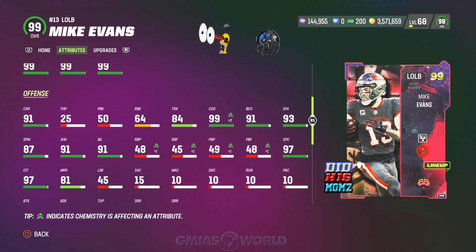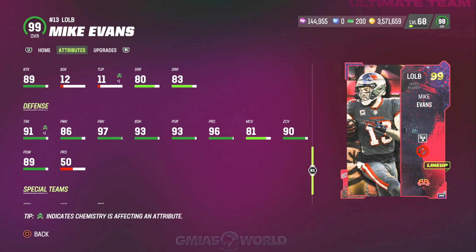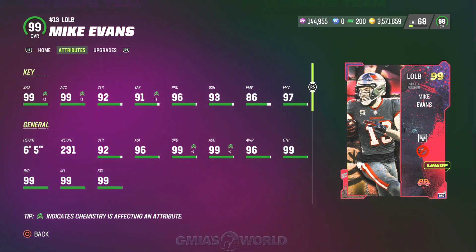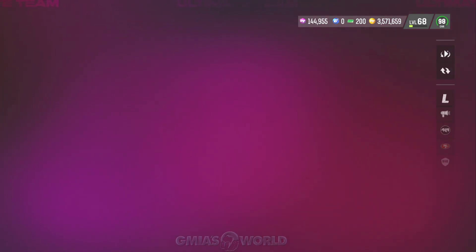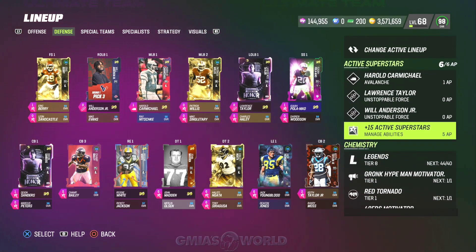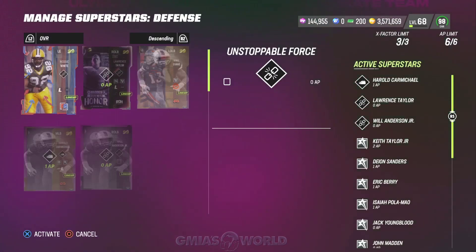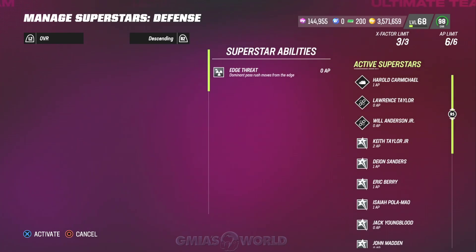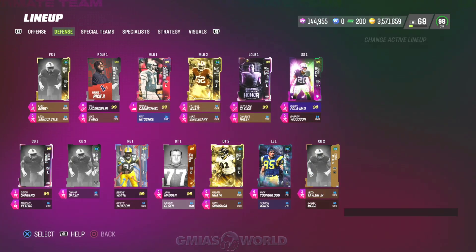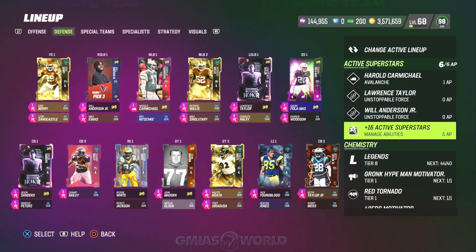Just to give you guys some insight into his card: he does have 90 zone coverage, so you can put him on the inside of that 4-3-6-1. He has 99 speed and 99 acceleration. We're going to give him regular Edge Threat for zero because we have to conform to the 6 AP on defense. A lot of people have lost their abilities for the gameplays going forward. Take a look at the gameplay — it's probably going to be one or two plays that you'll be seeing.